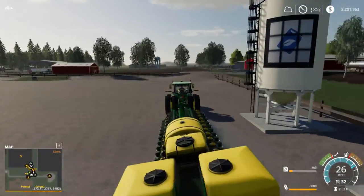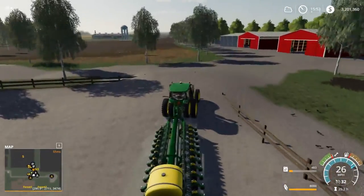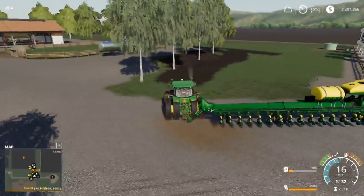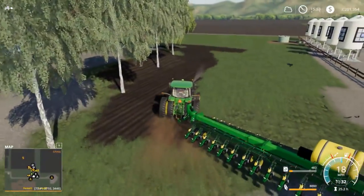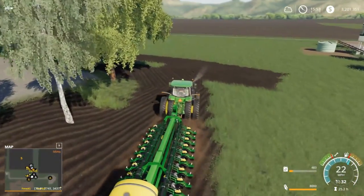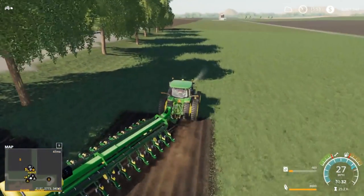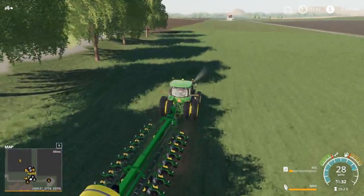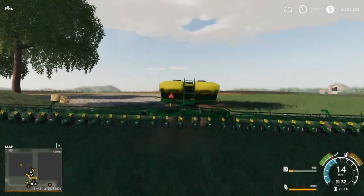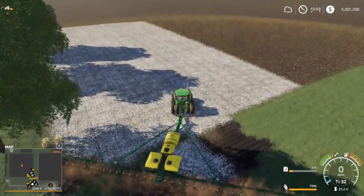We'll take this out to the field — probably just hire them out up here, actually. Turn and go out this way around the grass spot. We do have to mow hay; I'll probably be mowing hay in my next video if you guys want to go check that out — link's in the description. We'll drop it in the ground, kick the planter on, and we'll be planting some corn.